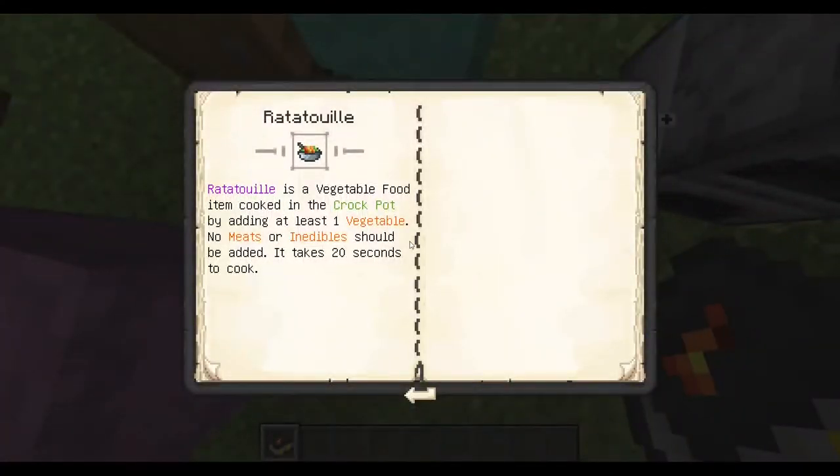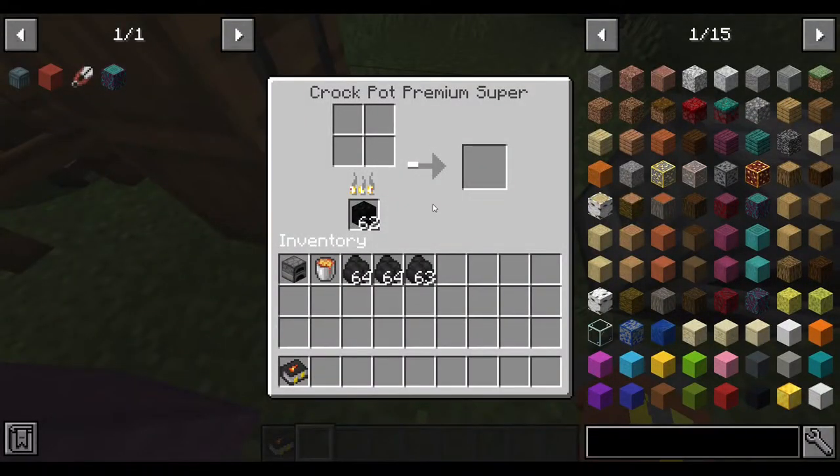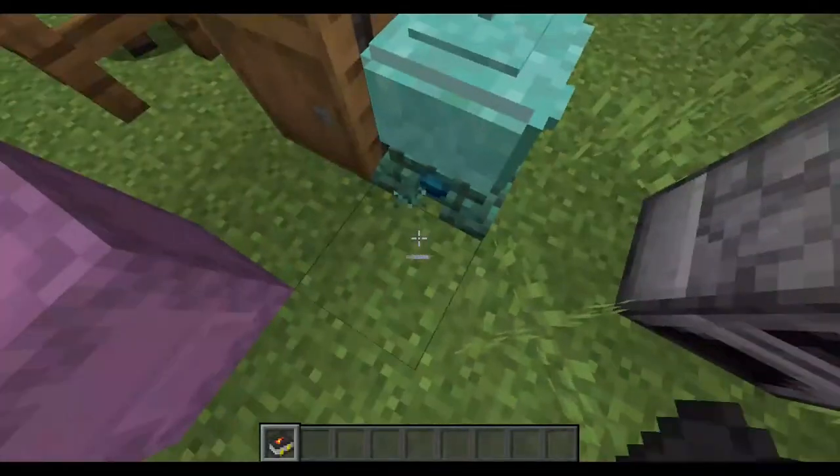It does seem like it's doing something — taking about 20 seconds — so we might be doing something good. And there — oh, that's the stuffed eggplants. Damn it — doesn't matter. Ratatouille does seem to be a bit more interesting to create.